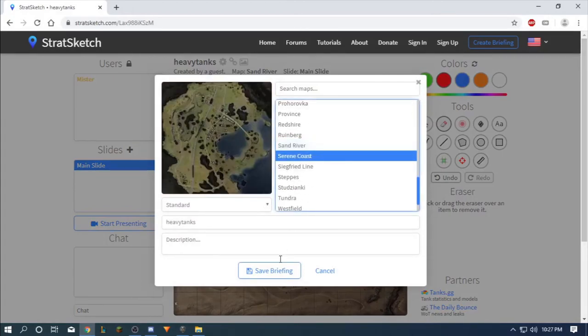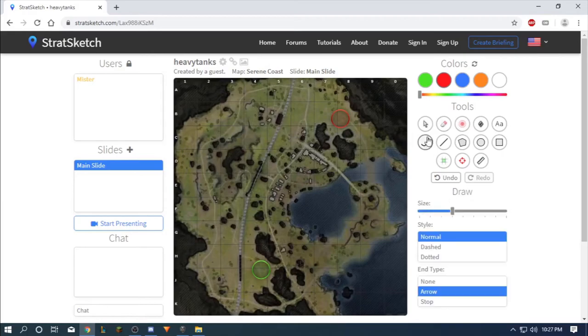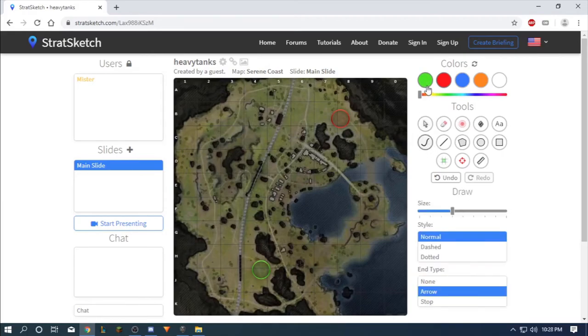Serene Coast — heavy tanks usually fight here on this one side, and that's practically it. Maybe some decide to go here but it's not really recommended if you don't have the gun depression and movement speed.